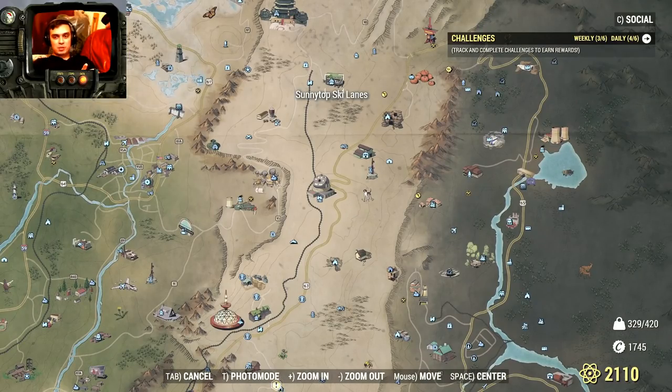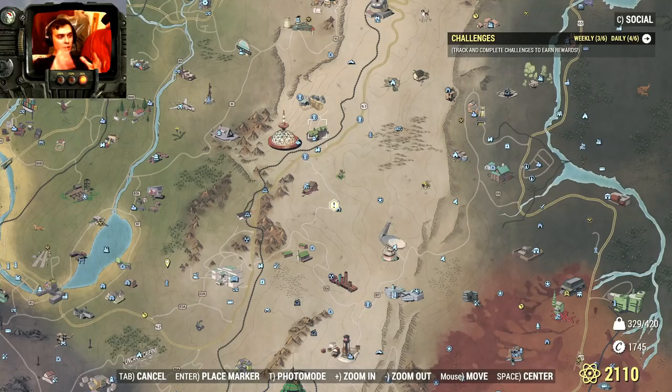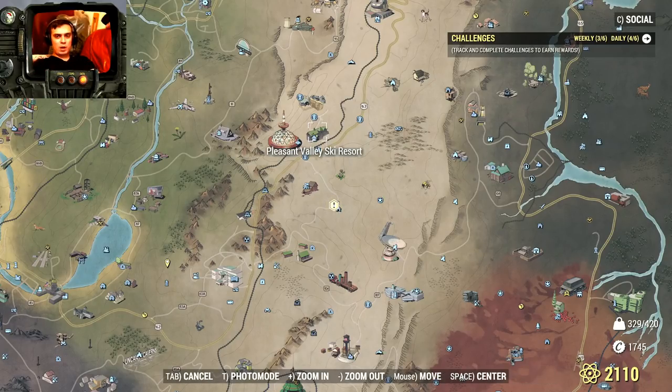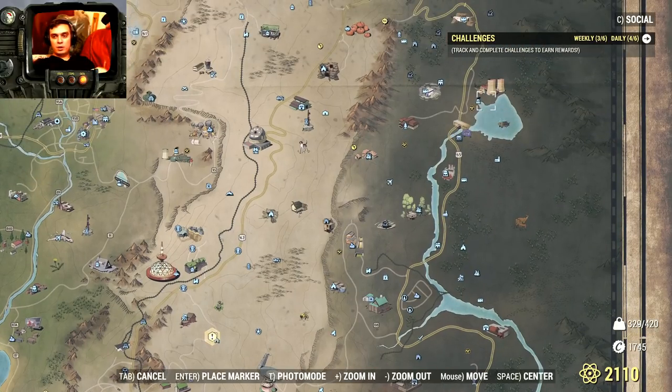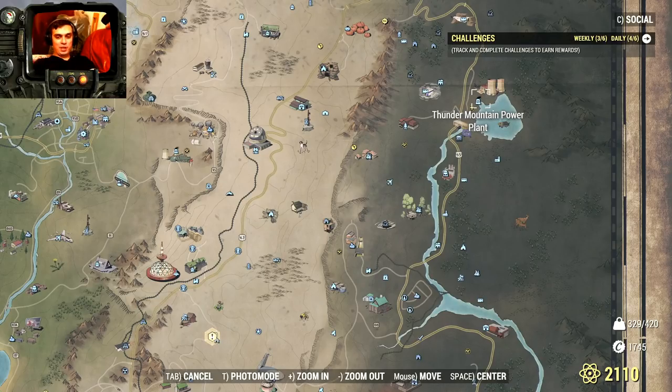Check out Sunny Top Ski Lanes — there are a lot of locations there. It's not 100% because there's a mix of super mutants, mole miners, and other creatures, but if it's Scorched, kill them and you have a chance of a Santa. Also Thunder Mountain — Scorched are usually guarding that workshop. Benji got three at the same time there. I found some inside as well, so it's definitely a place I stop by on my routine.